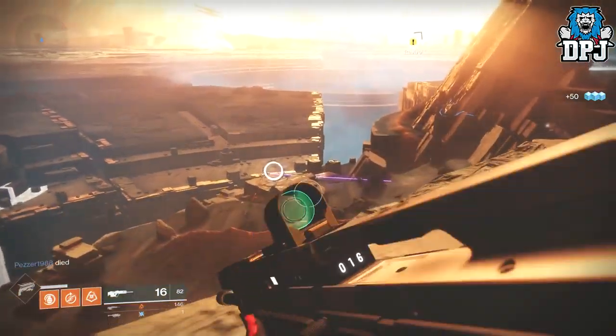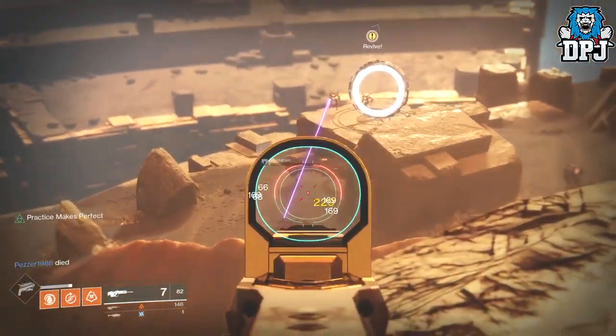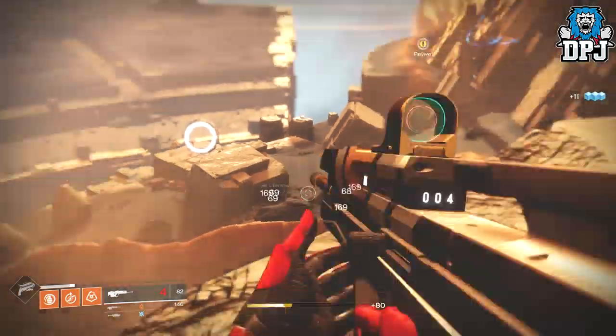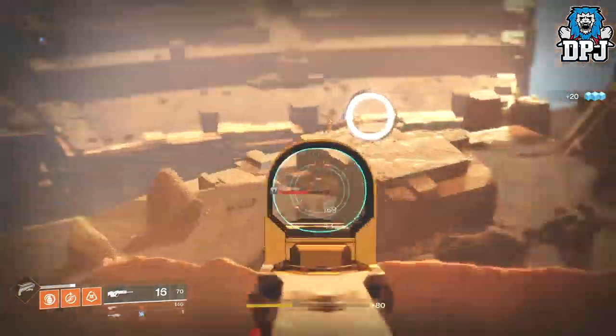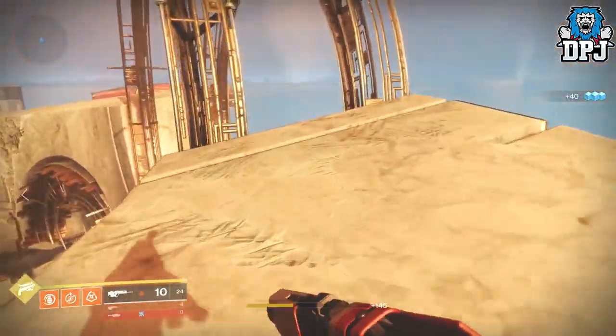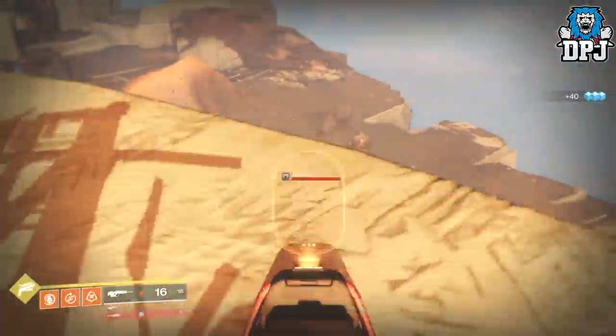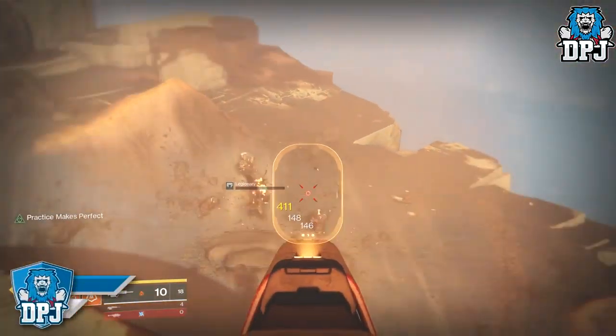Anyone needing a quick farming spot for Red Legion Cabal for the Savala Dawning schematic, I hope this helps you out. For any other enemies you need, I have covered a selection already on my channel, so check it out. I do plan on covering all enemies involved in this Dawning schematic, so if you don't see the one you need, leave a comment below with the enemies you want me to cover next.